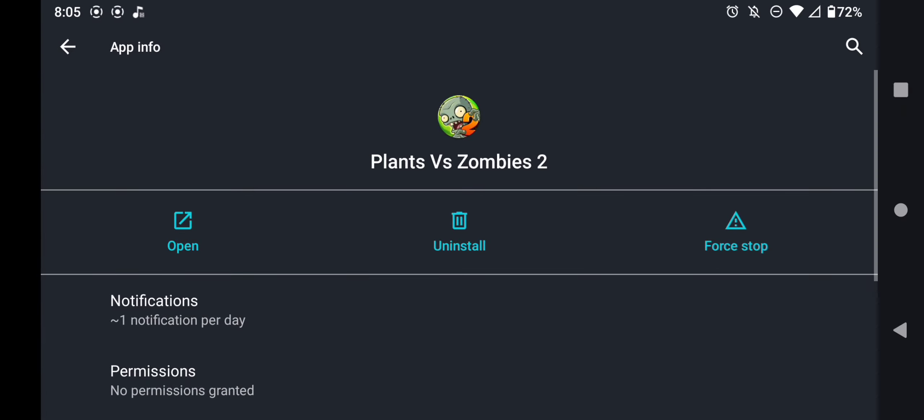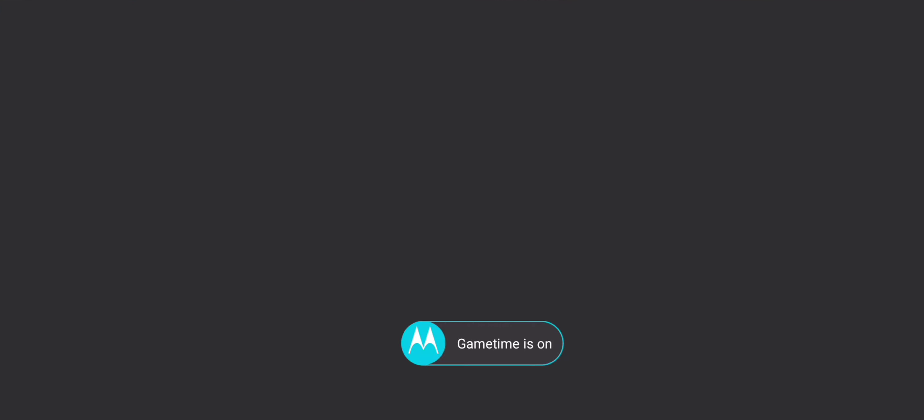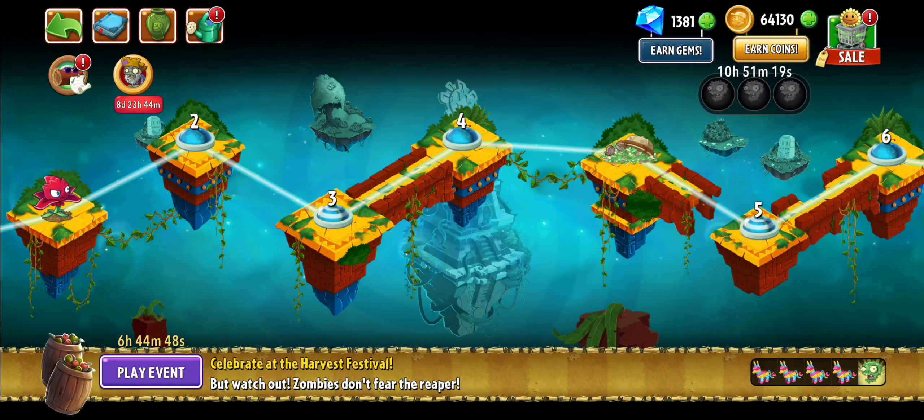Alright, after you've done that, the next step is to force stop the app. Just like me, you're going to force stop it. Wait a few seconds and you're going to open the app again and wait for it to load in. After the game is loaded, you're going to go to Lost City and play level 4. Lost City level 4, let's click into it and wait for the level to load.